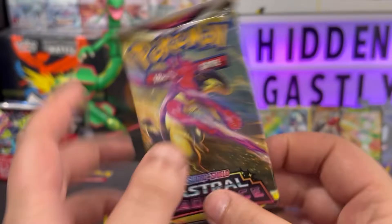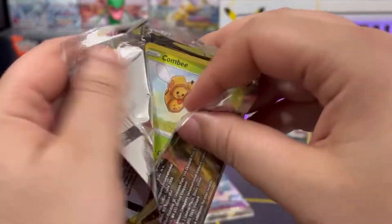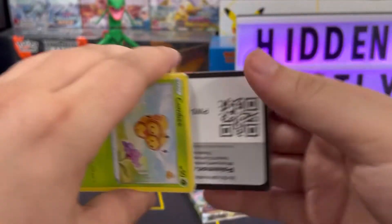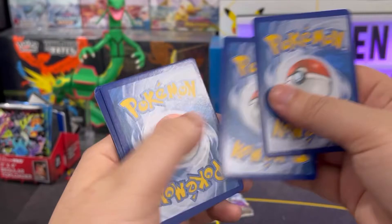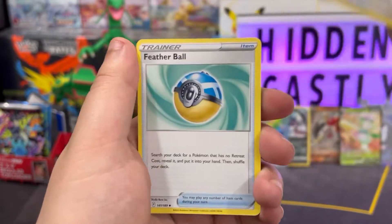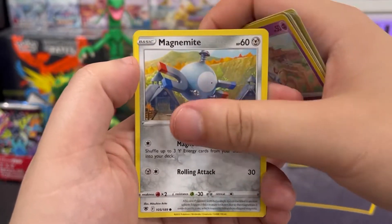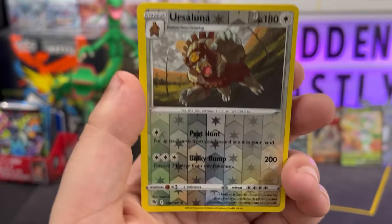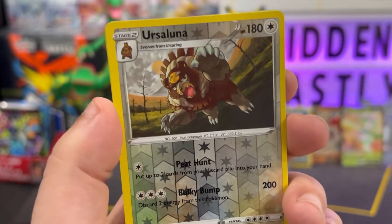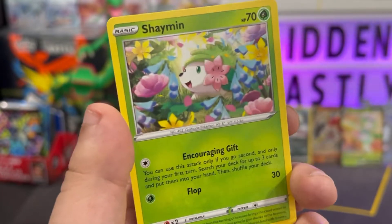Next up we got Typhlosion — my favorite starter from Legends of Arceus. Hopefully I can pull the full art version of that, or the V or V-Star of it if they have one. Here's the code card, get it out of here, one two three four to the front, swing it around town. We got lightning energy, Ursaring, Featherball, Hippowdon, Combee, Drifloon, Psyduck, Togepi, Magnemite, Ursulano. The new Ursaring is sick — I absolutely love this, that is such a sick card. And Shaman — we got Shaman in this set, that's actually pretty cool.